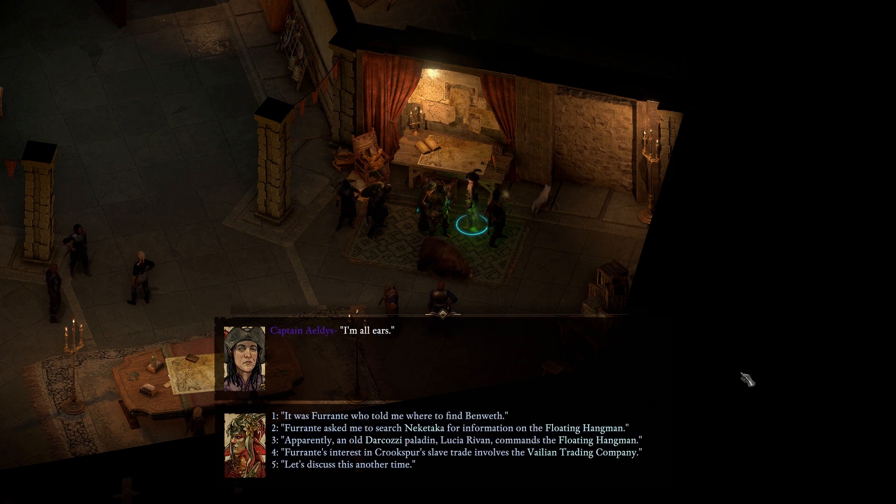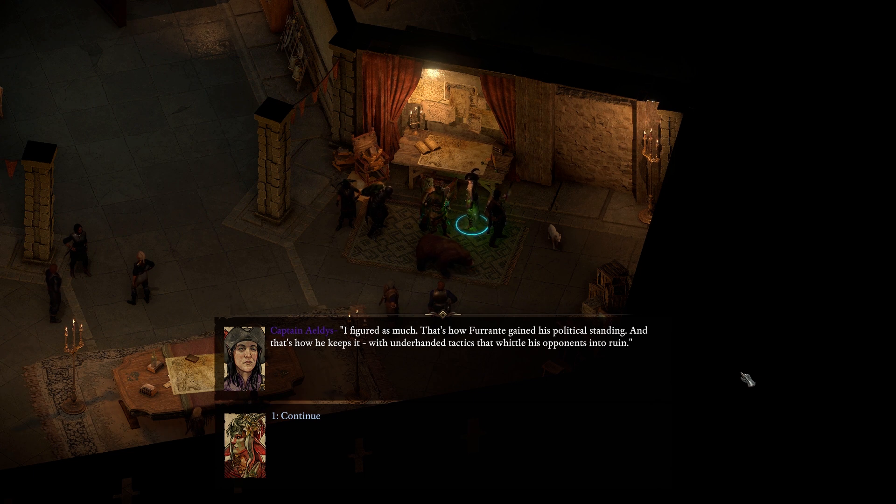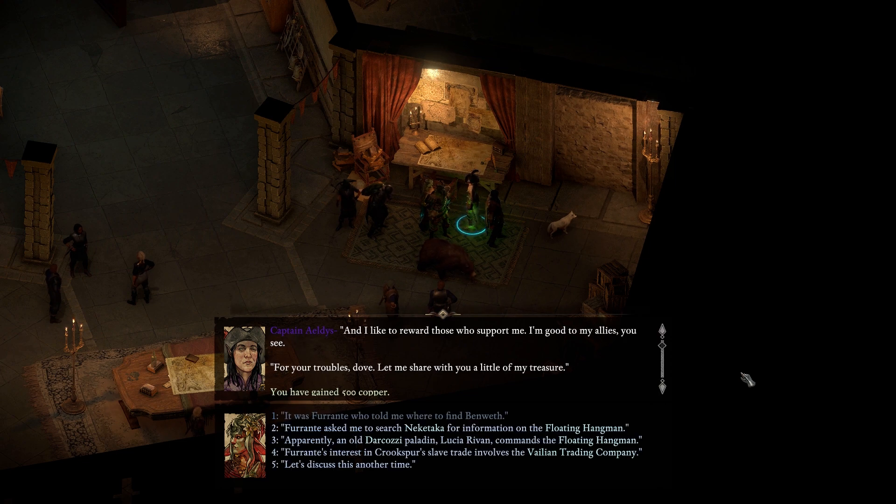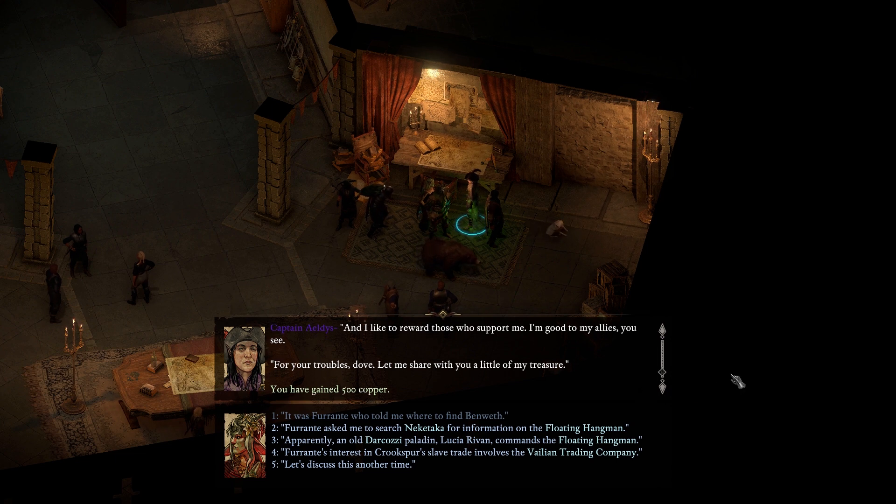I prefer to face my foes head on - give them the chance to join me before I annihilate them. I like to reward those who support me, and I'm good to my allies. For your troubles, let me share with you a little of my treasure. Ferrante asked me to search Nekataka for information on the floating hangman. Well, go on then - share and share, as is the lore of the coast.